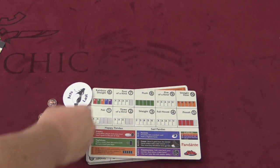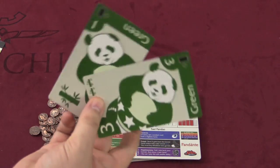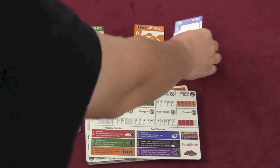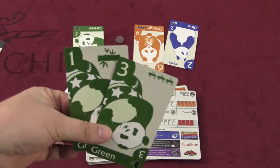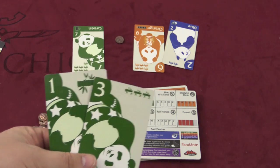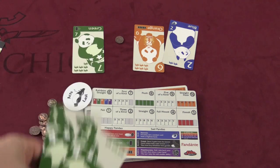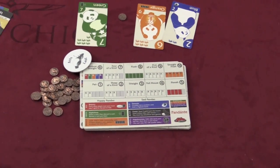Each round, players are going to have to ante one coin into the pot. They're going to get two cards that they keep secret from everybody else, and then three cards are going to be placed in the middle of the table. What you're trying to do in this game, in each round, is make the best hand of cards you can from these two cards in your hand plus the cards in the middle. Right now, I have a pretty poor hand. You can see the hands on your chart here, so let's take a closer look.